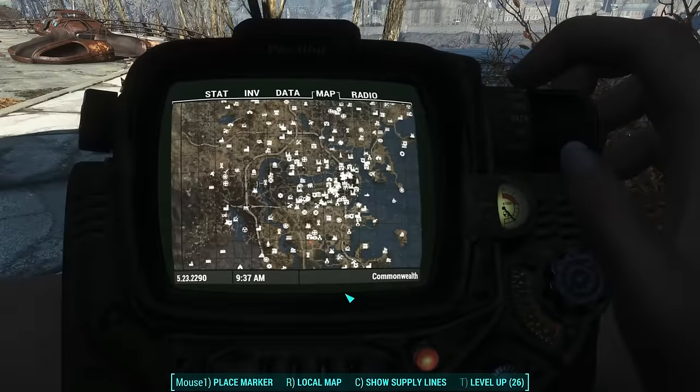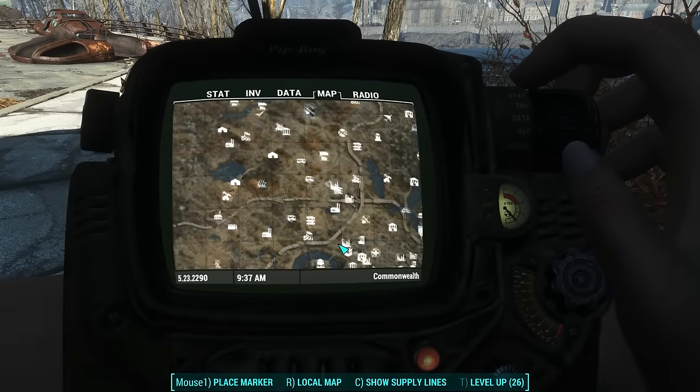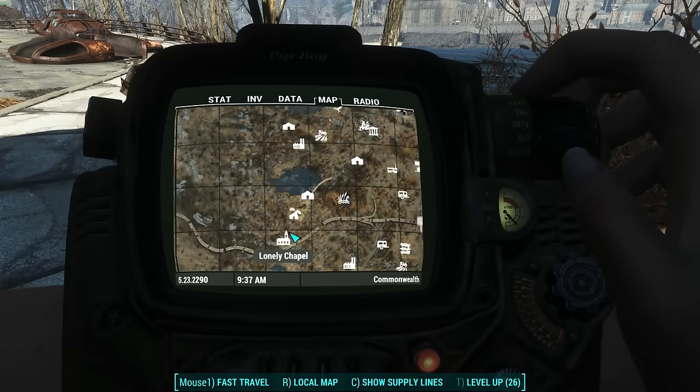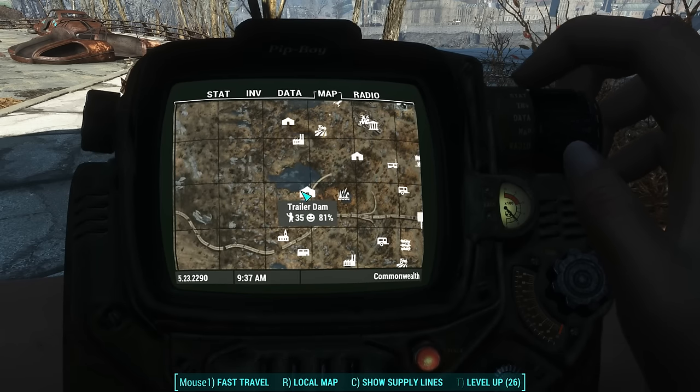The second trailer with this mod is called Trailer Dam, and it can be found on the map in the northwestern section, just north of the Sunshine Tidings Co-op. You find Trailer Dam next to this big lake.